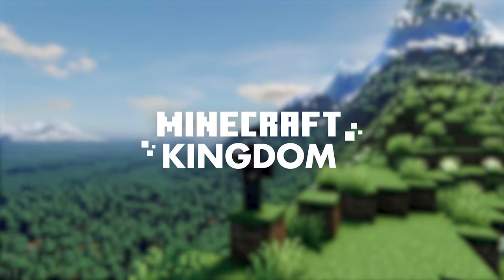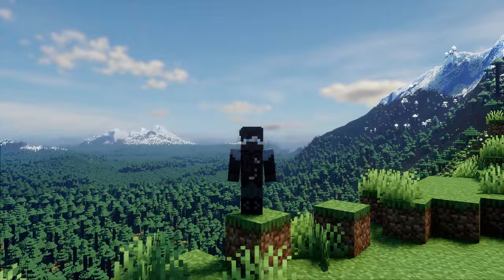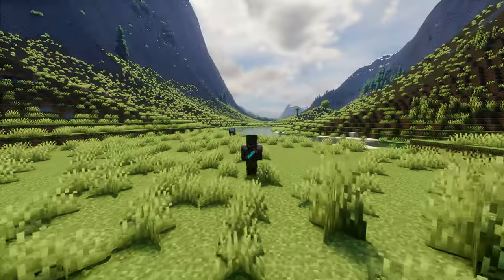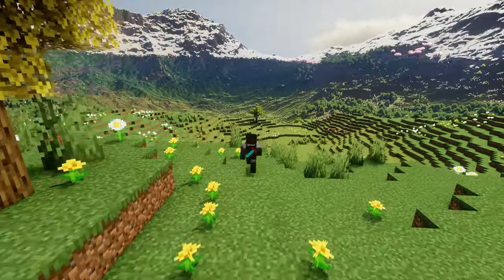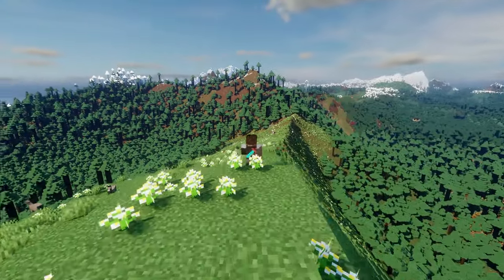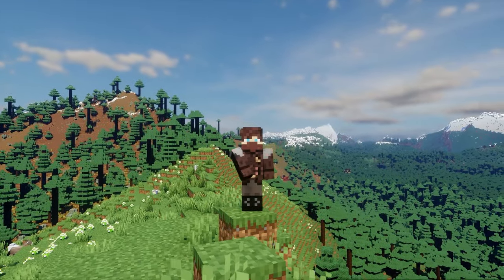The recently released alpha version of the Distant Horizons mod has kick-started a real craze for the Retirer Forged mod, a customizable world generator that lets you reproduce realistic large-scale environments in Minecraft. Distant Horizons makes it possible to enhance these landscapes with rendering distances never achieved before. In this video I'm going to introduce you to my three favorite presets for Retirer Forged.